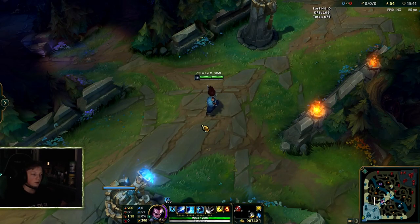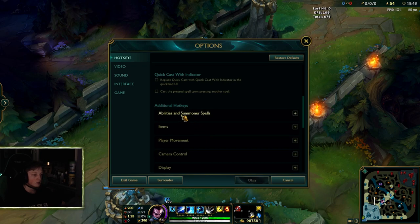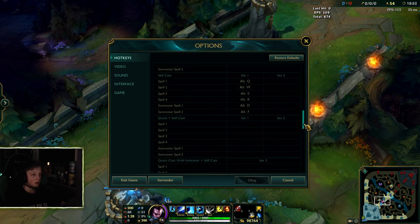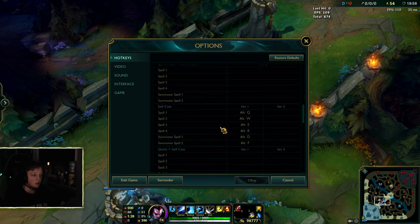One of the most important things you want to do with dashing on Yasuo is you have to bind something. You go to your options, go to your abilities and summoners bars, scroll all the way down to the bottom. And there you see it: Target Champions Only. I have it on my mouse button because it's the easiest to get to.